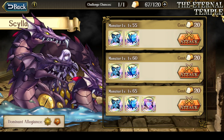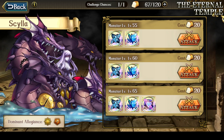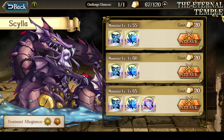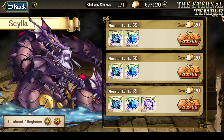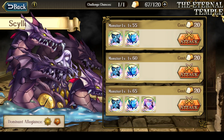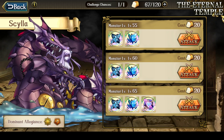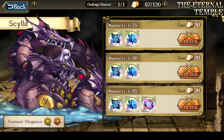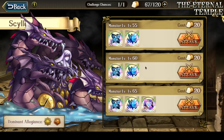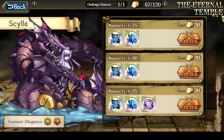I should quickly mention that for my party, as a quick reference, for my damage dealers there's a 4-star Elwyn, 4-star Cherry, and 5-star Ledin. And then for healers, I'm bringing a 4-star Chris as well as a 5-star Lyanna. So you can see that in terms of star levels, my characters for the Legion of Glory team aren't very high, but it was enough to take on Scylla level 60, although it's definitely not enough yet for Scylla level 65. Let's begin the fight.